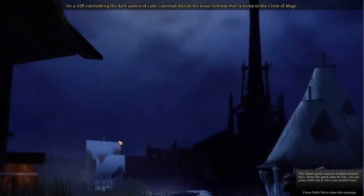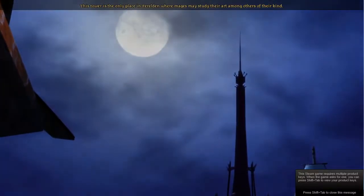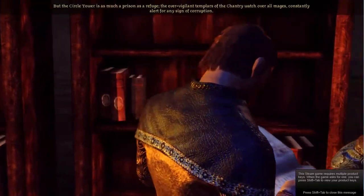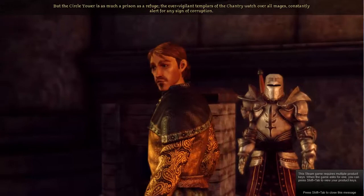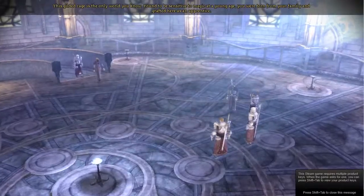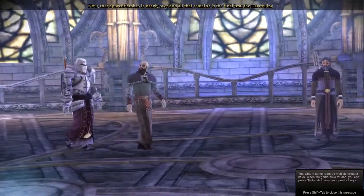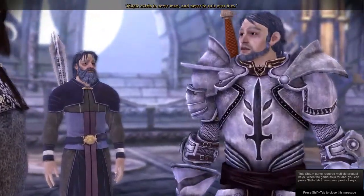On a cliff overlooking the dark waters of Lake Kallenhard stands the tower fortress that is home to the Circle of Magi. This tower is the only place in Ferelden where mages may study their art among others of their kind. Within the high stone walls, the Circle practices its magic and trains apprentices in the proper use of their powers. But the Circle tower is as much a prison as a refuge. The ever vigilant Templars of the Chantry watch over all mages, constantly alert for any sign of corruption. This gilded cage is the only world you know. Found to be sensitive to magic at a young age, you were torn from your family and brought here as an apprentice. Now that apprenticeship is nearly over. All that remains is the final test.